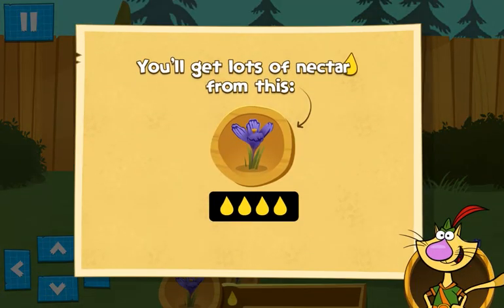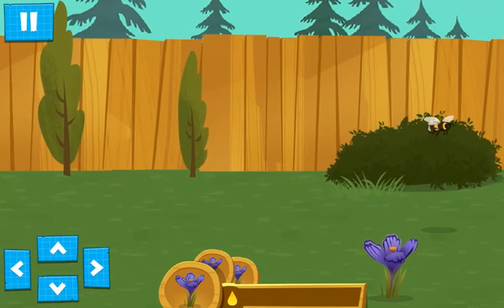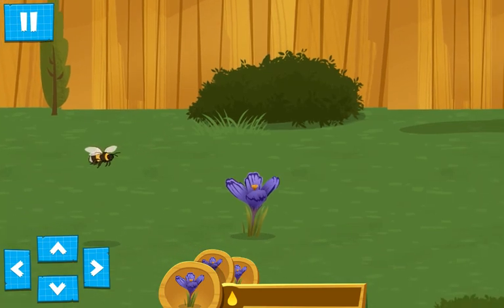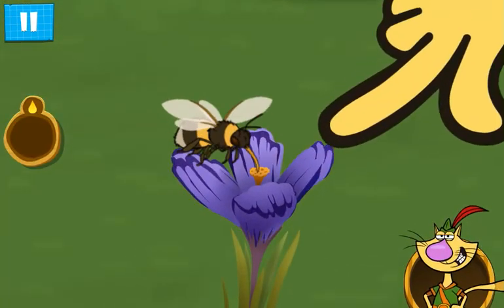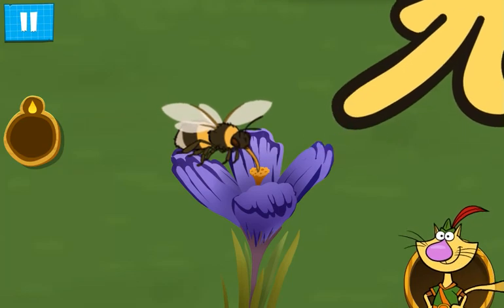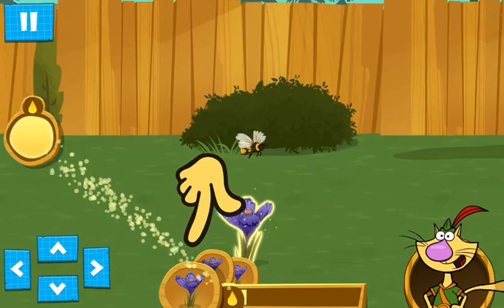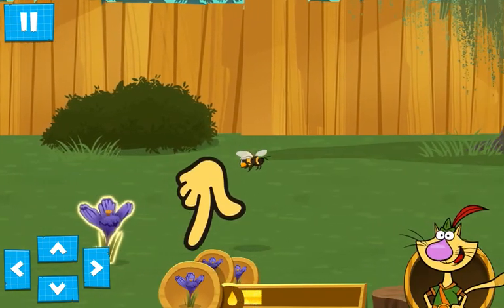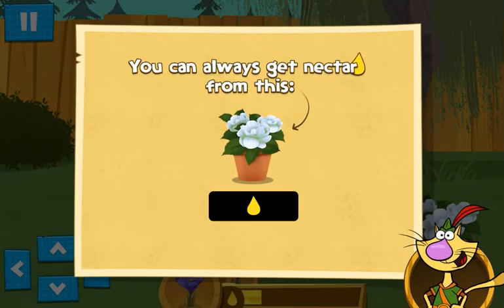Let's look for power flowers! They'll get the most nectar! You need to fly the other way! Keep tapping the flower to collect nectar! Amazing job! Bee on the lookout for more power flowers! These flowers aren't power flowers, but they still give you some nectar to keep the bee's energy up!